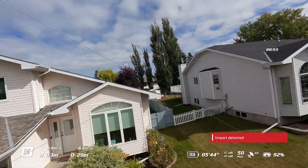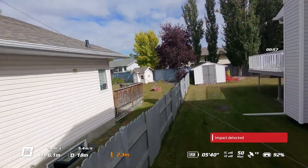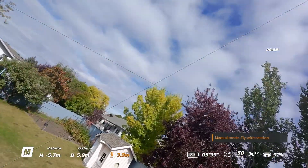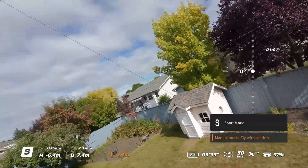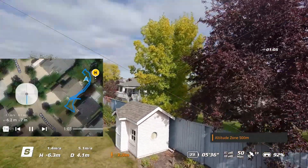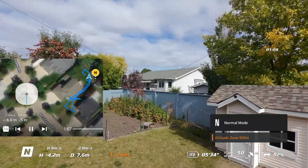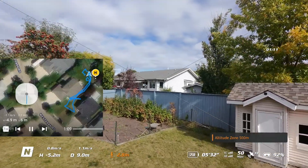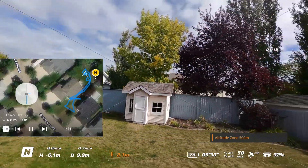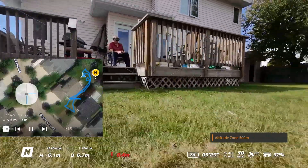I got her back into the backyard, switched to sport mode — still no throttle control — and then it was, what do we do, go to normal mode and stick it right down to zero, still won't land. Started flying around in a circle, and had to actually crash the drone to get it to stop flying.